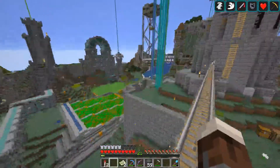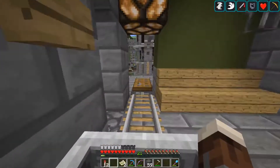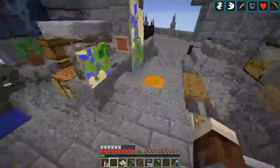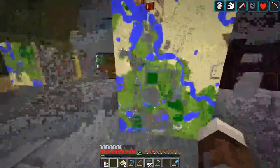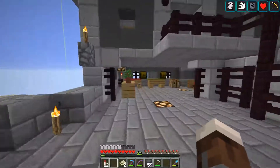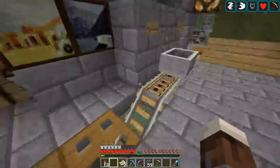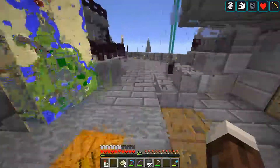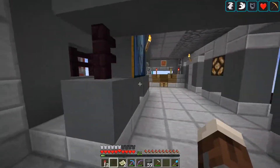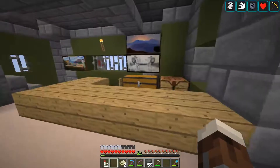I also thought it'd be fun to take the rail line — this is something I worked on before we had Elytra. Rail lines were kind of the most convenient way to get around. This is the little mountaintop town we are right here now. There used to be a bunch of villagers — I think things might have gone badly for them. I have these rails turned off so they automatically stop here if you want to get out.